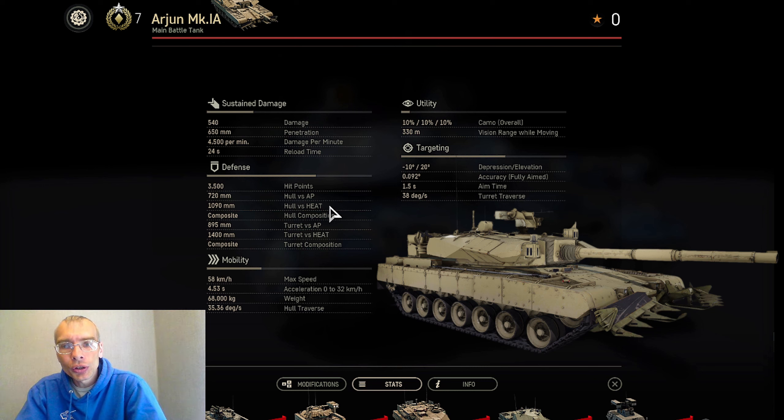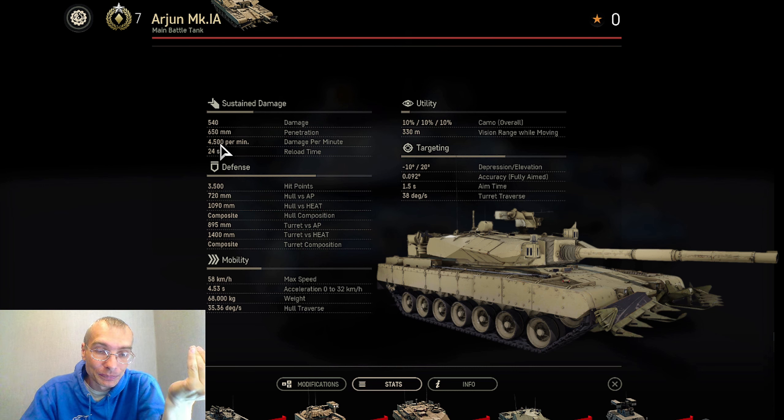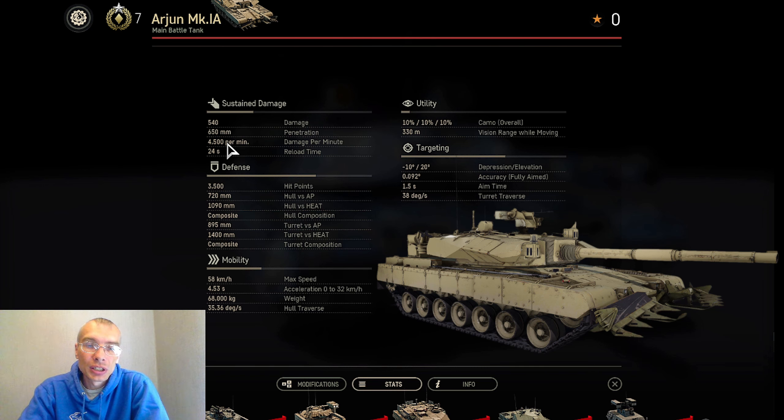Now the cons: below average damage, penetration, and DPM — all three stats are below average when comparing Arjun to other tier 7 premium main battle tanks. Regarding defense, the tank has vulnerable side armor and no extra protection against HEAT — no cage, no other protection against HEAT. Below average maximum speed and acceleration. And very, very poor vision at 330 meters.